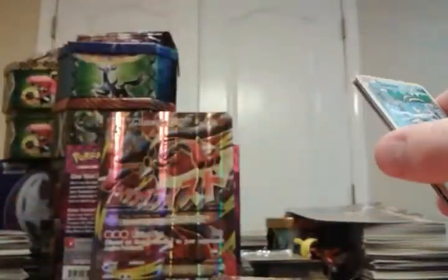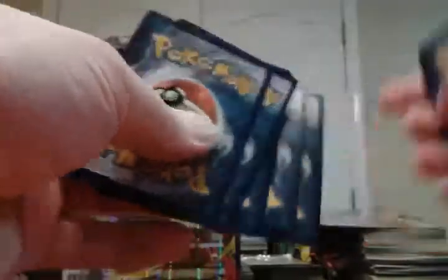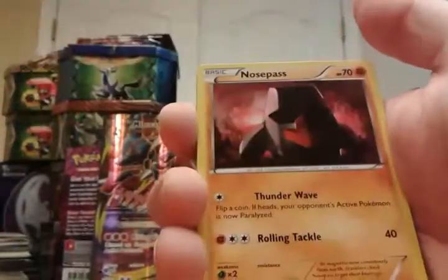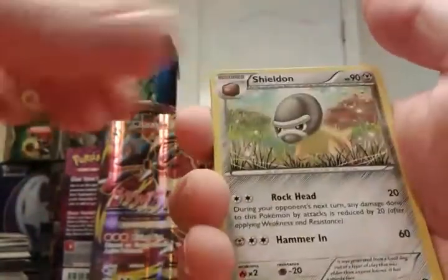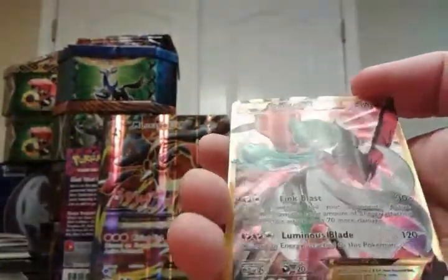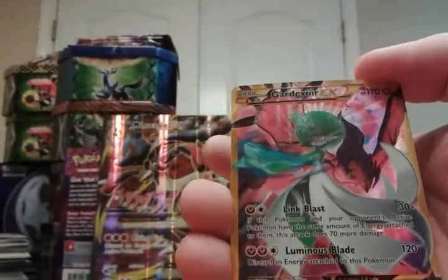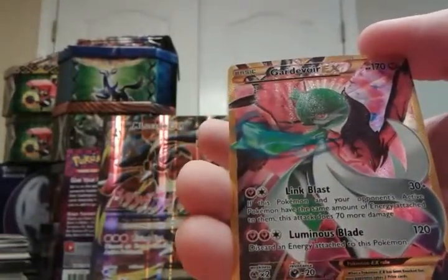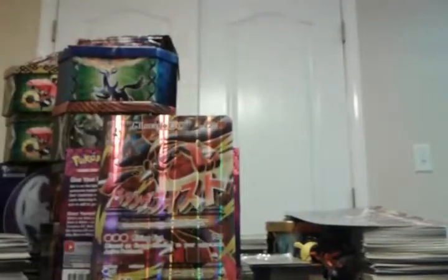Alright, on to Steam Siege. A full art Mega Steelix would be awesome, or Volcanion secret rare — lots of good stuff would be okay out of this set. Reverse... oh man, seriously. I pulled this out of the last Mega Powers Collection Box I opened — I'm not even kidding. Secret rare Gardevoir. I mean, I love it, it's a sweet card, but it's not that valuable either. Now I know I'm not going to be getting a secret rare Mewtwo.